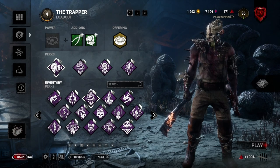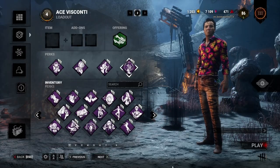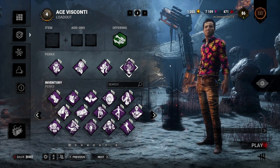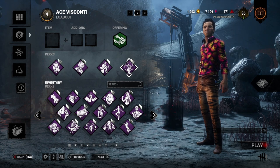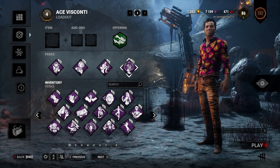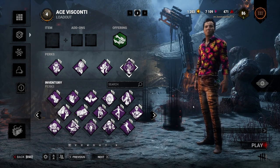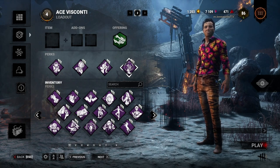Now onto Alien Instinct. It's a generally new perk and people might be struggling with how to deal with it. I often see it used to tunnel the survivor that's just been hooked, and I find that generally unhealthy for the game. This is to help survivors who are struggling against this perk and hopefully give you a better chance of making it out and not being tunneled. We'll be going over what you can bring in categories: anti-tunnel, stealth, and faster healing for oneself.